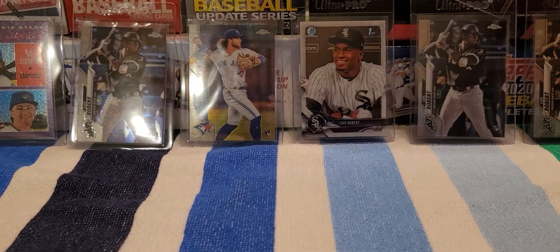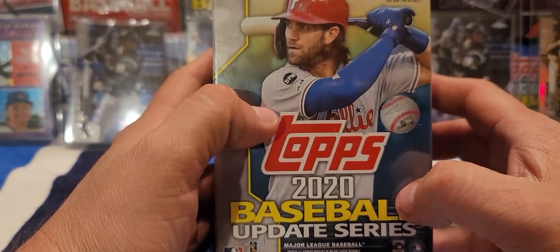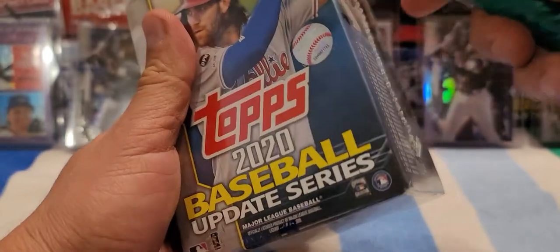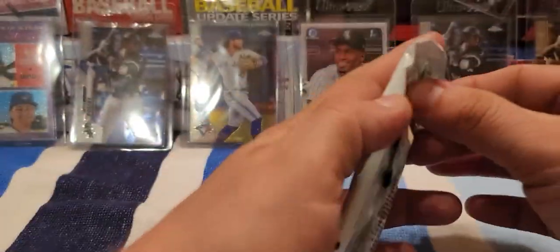Hey guys, this is Romeo coming at you with another short video. We're gonna be doing the brand new 2020 Topps Update and let's see what we can get out of here. Got these at Target — only at Target — look for the exclusive Ronald Acuna highlights. I don't think I've seen anybody open these. I've seen the parallel ones, the blue ones. Walmart has the red exclusive ones. As usual we have eight packs, seven packs plus the commemorative, so let's go ahead and see what we got.